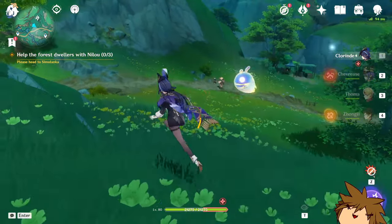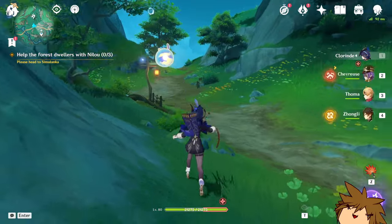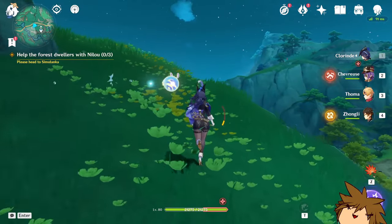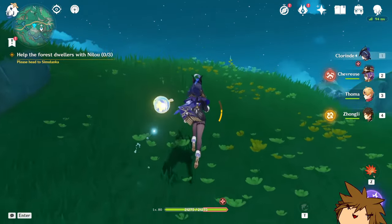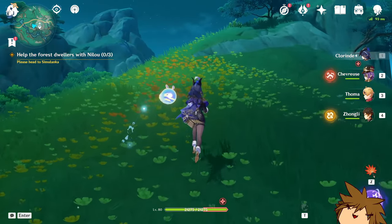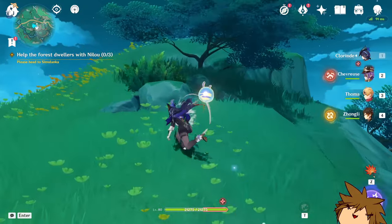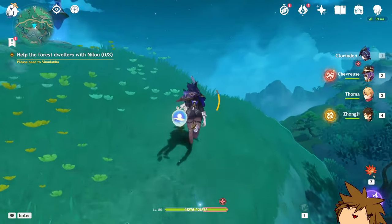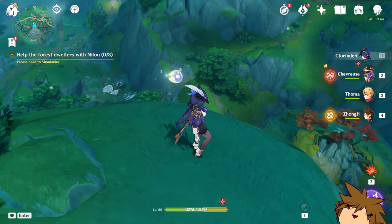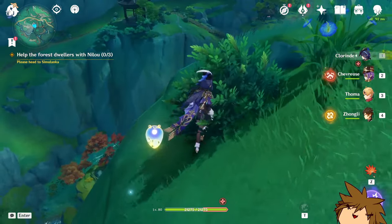Other characters can use her set as well and get its buffs, but Emily specifically gets her own damage increase from burning — that's why she's the first true burning character. With Chlorinde, you won't really get that burning reaction, which means Emily is going to deal less damage. That in turn means you're losing out on a ton of value from Emily.